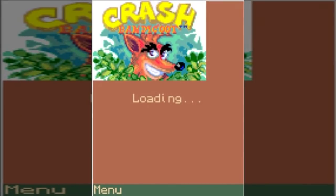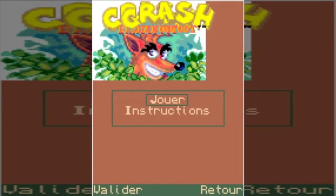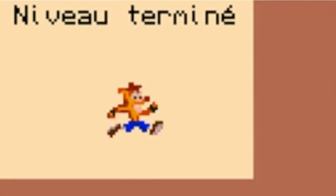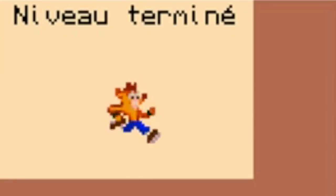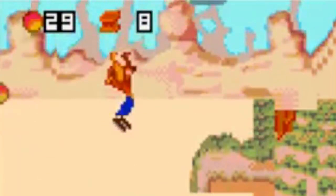Next up we have the self-titled Crash Bandicoot mobile game, developed by Kyolink and released in 2005. This game was a nightmare to get running — I had to fiddle around a lot with the emulator settings before it would reluctantly allow me to play. At some point I might have accidentally switched this game to French, and I couldn't figure out how to switch it back. And when the game starts... oh my god. This might be one of the worst things I've ever seen.